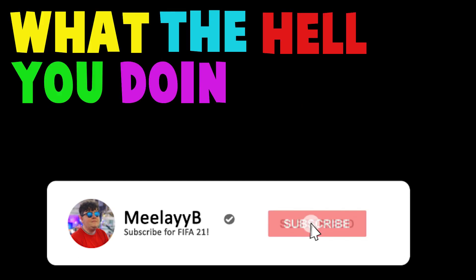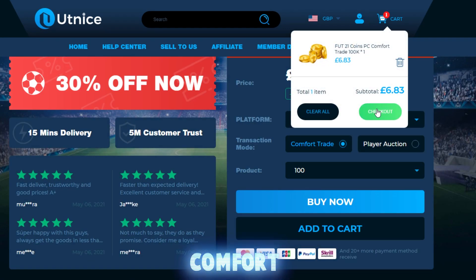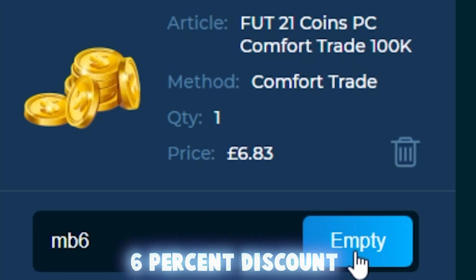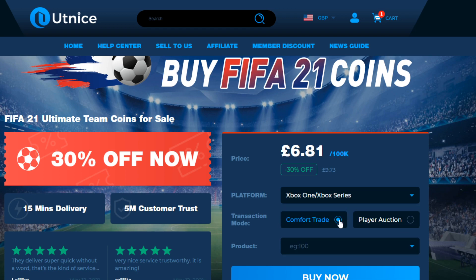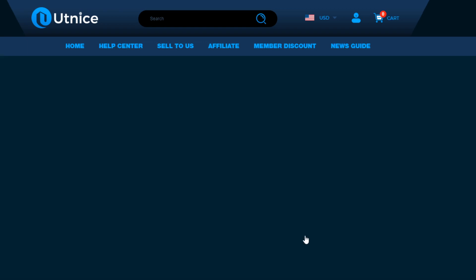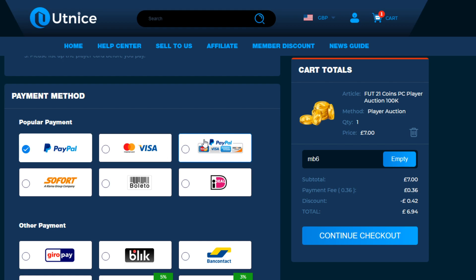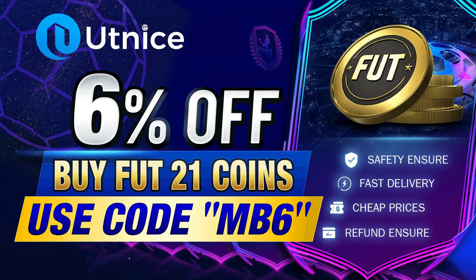The squad battles glitch is back. This video is sponsored by UTnice - the coin site where you can get cheap FIFA coins. Use code MB6 for a six percent discount. Select your platform, transaction mode, comfort trade or player auction, choose how much you want, click buy now, apply the coupon MB6, fill in your details, and check out with a huge range of payment options including PayPal and card.